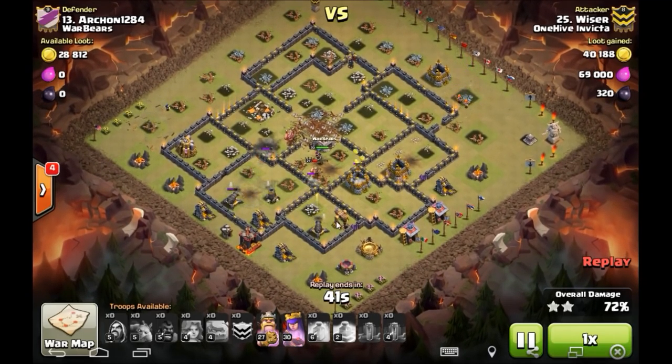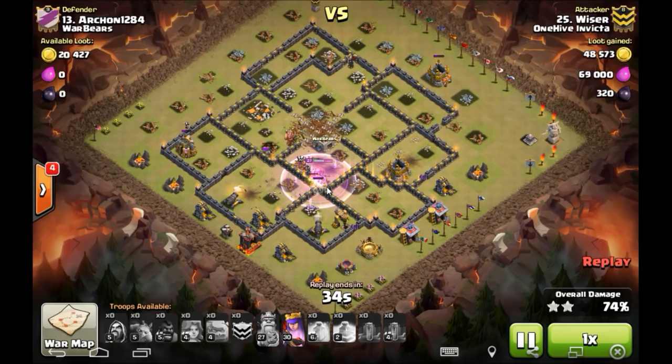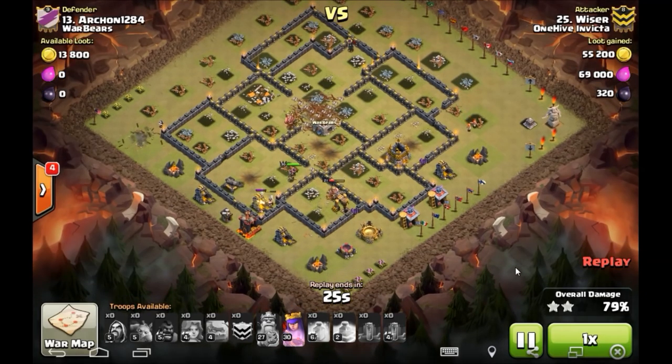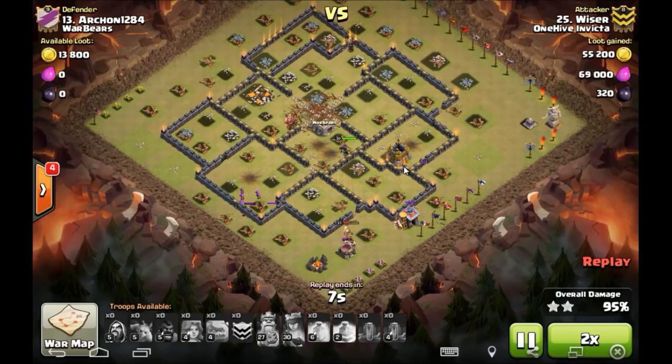The bomb goes off, so I don't quite have enough to get through this cannon — but it's no big deal. There's a half-health cannon, another cannon, and a mortar left for my raged-up King and my Queen coming in from behind, plus wizards and valkyries doing cleanup on the other side on the low-hit-point stuff. At this point this base is GG — I think I had a minute to go. The Queen goes right up to the gold storage and we're done.